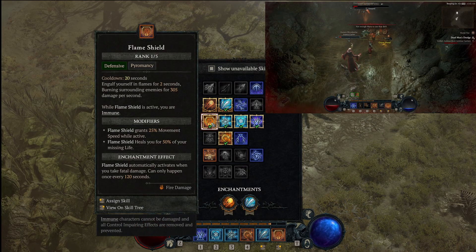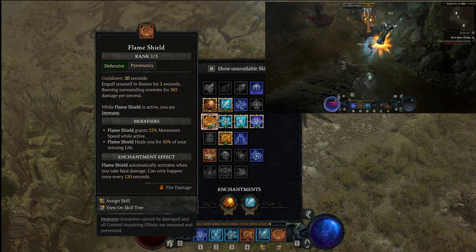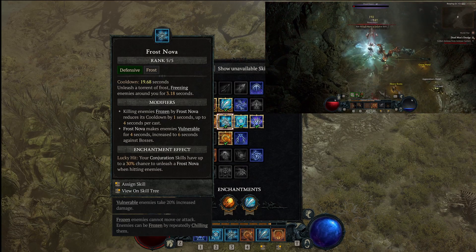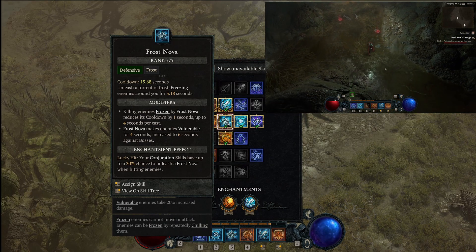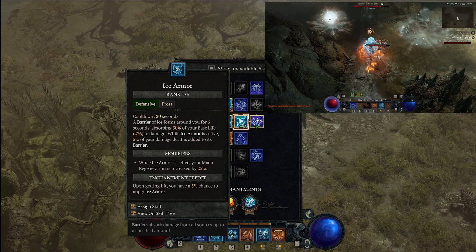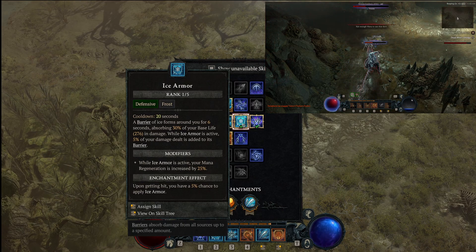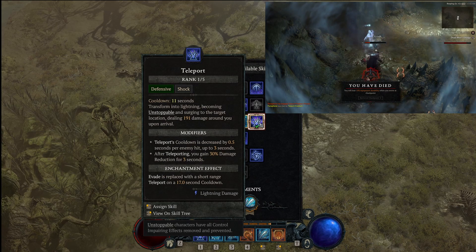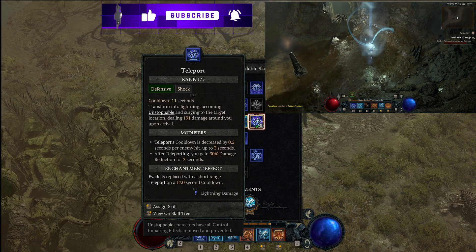Flame Shield is more of a break-glass-just-in-case skill. You need it for last-minute survivability — you're basically immune when Flame Shield is on. We want to cast Frost Nova pretty much every time we get a big mob, or if you need enemies to be treated as frozen. Ice Armor is really important because we want to keep it on us at all times — while active, our mana regeneration is higher, and the Ice Shard build is a mana-hungry build. Teleport is for survivability, but also part of the build is activating a cooldown to get more mana back into the pool.